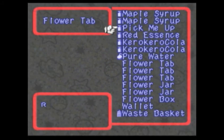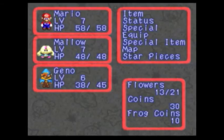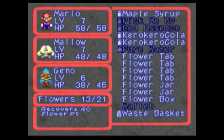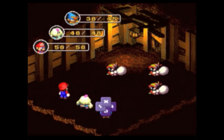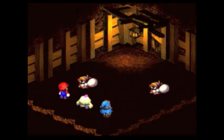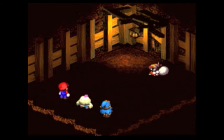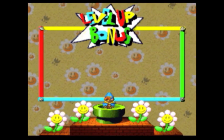Let's drop a mushroom and use a Flower Tab. Here's another one. Dead, and he's attacking — that means we can kill him! Die! And Geno levels up.